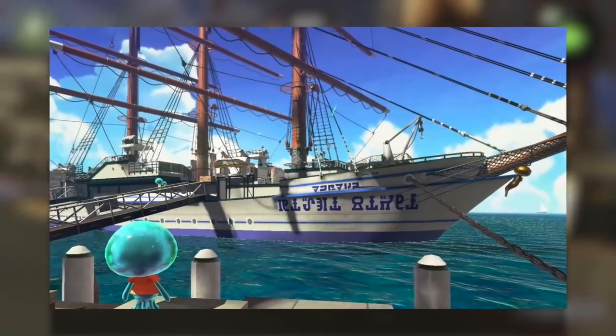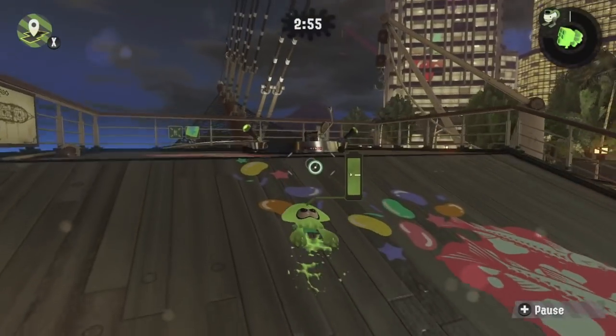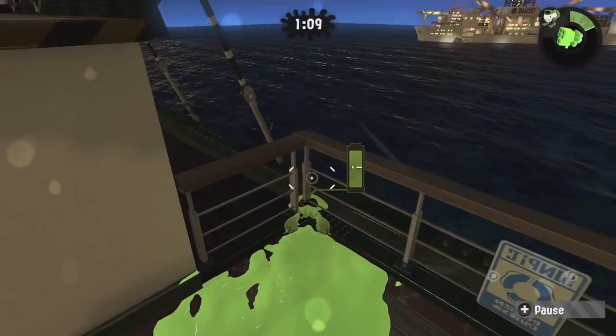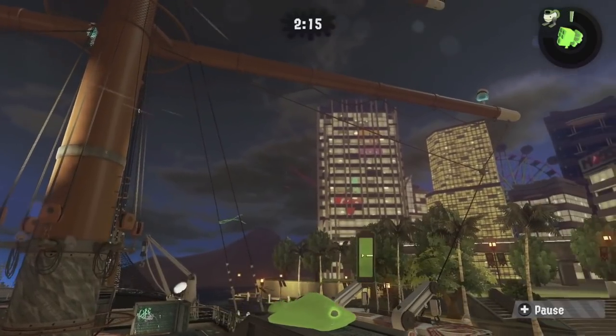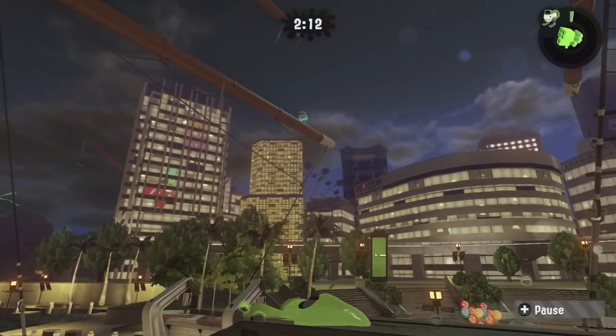Manta Maria is one cool looking stage during the day, but during the night it's a sight to behold. In Starfish Main Stage, you've got the sea to the left and the city to the right. But on Manta Maria, you're higher up, so you can actually see both of those things.